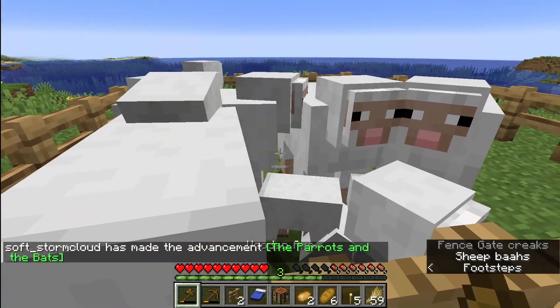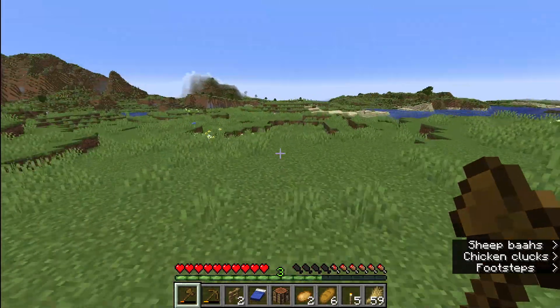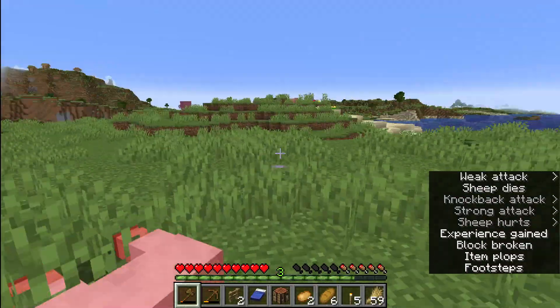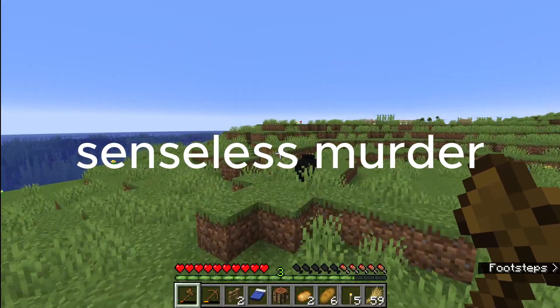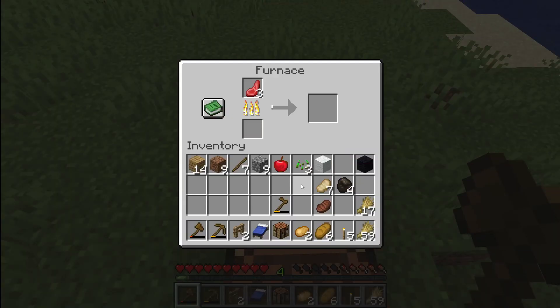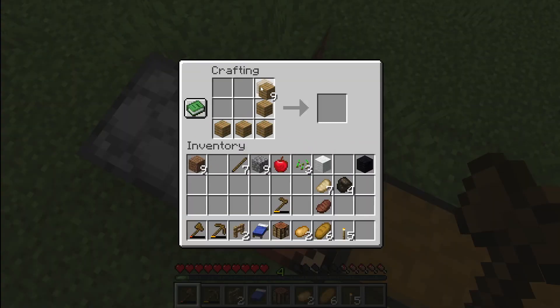There we go. All right, we got a huge sheep farm! So what I'm gonna do is this — we could use the food probably at some point, why not. I'm gonna make a separate chest for our house materials.